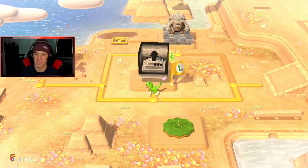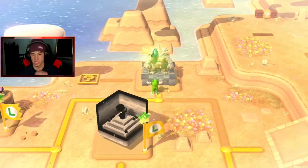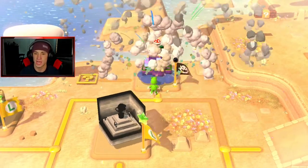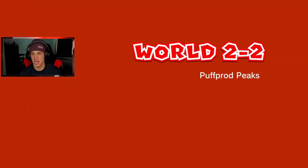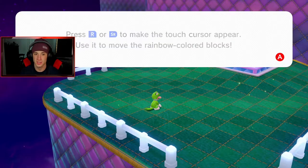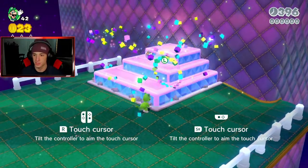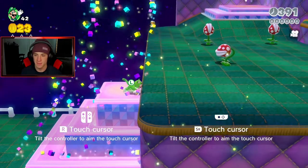What is this extra place? This should be 2-2. For some reason 2-3 came before 2-2. Let's head over here — we got Pud Pod Peaks. There's your motion controls in this — that's pretty dope. I remember using the Wii U gamepad for this.